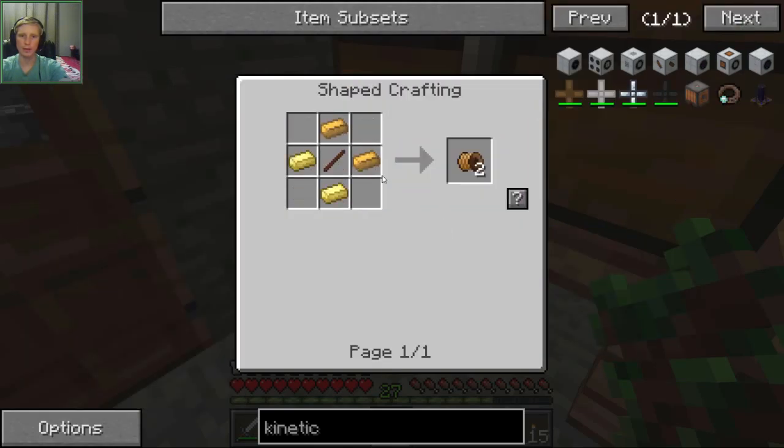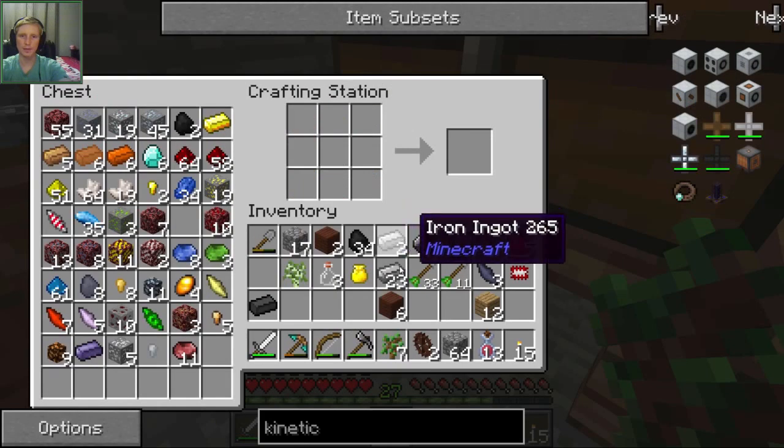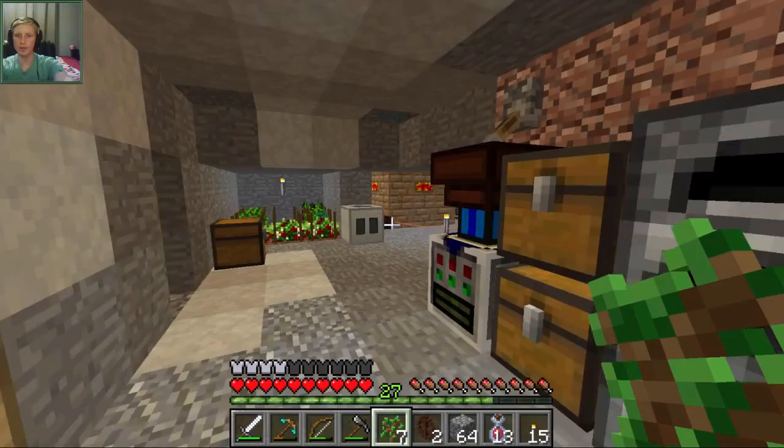And then we needed treated sticks — we needed how many? Okay, eight, so let's make eight of those. So we'll have two left over. Okay, and then we need a bunch of electrum.